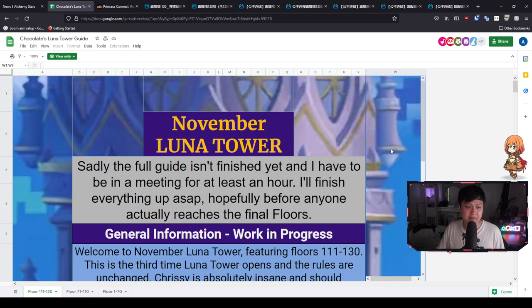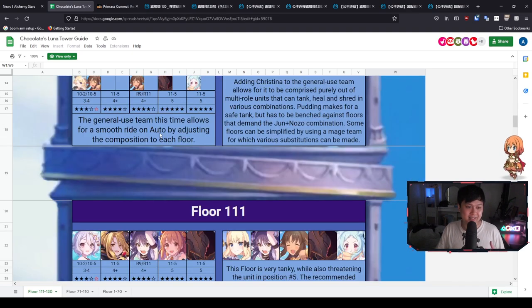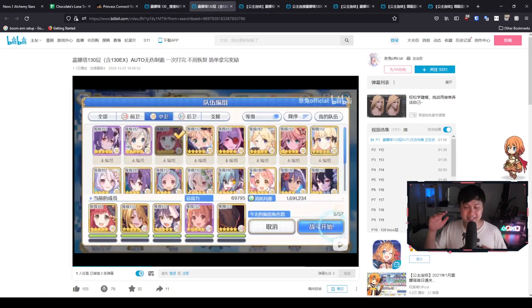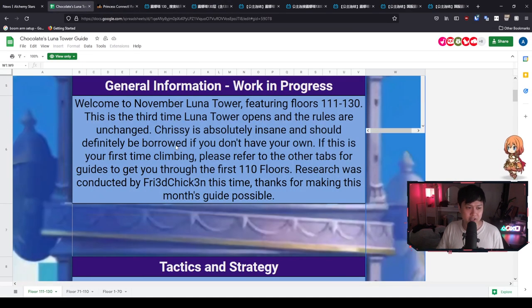To kick things off, we have Chocolate's guide as well as fansubbing. They're probably the most relevant to Global, and the reason is because they have tailored it according to what we do have. A lot of the other playlists are all backups, because there are gonna be a lot of scenarios where we won't have a specific character or we won't have unique equipment.